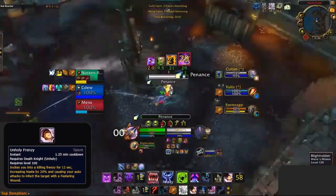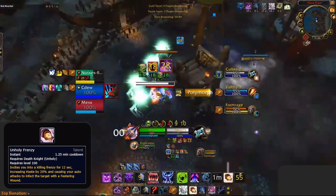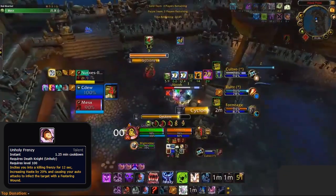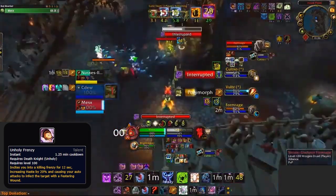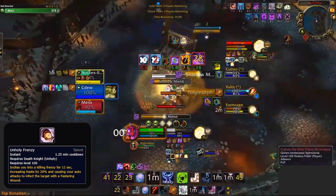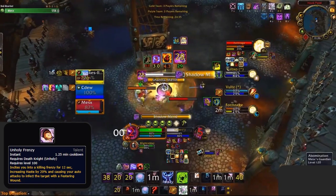Note that with your burst cooldowns being Raise Abomination, Unholy Frenzy, and Apocalypse, you can spread them out more if you see the enemy target use a defensive cooldown and feel your other offensive cooldowns won't warrant more defensive cooldowns to be used. For example, against a Destruction Warlock, if he uses Unending Resolve and is very high on HP with full Druid Hearts, it could be smart to save other offensive cooldowns after it wears off to deal stronger burst damage later.